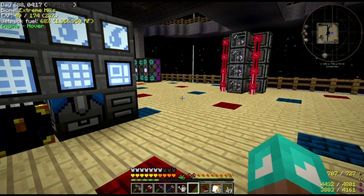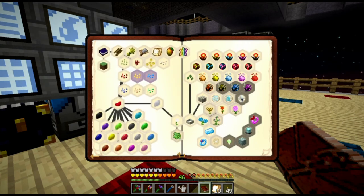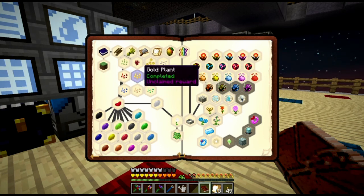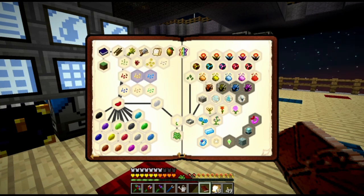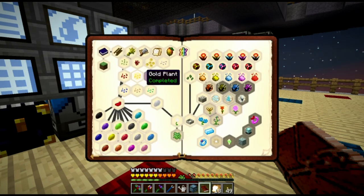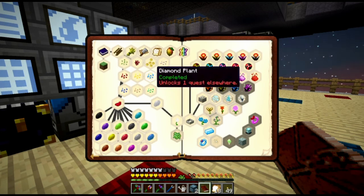I need to do a little bit of questing. Let's take a look at what I've finished between episodes. Since I had gold ore now as a result of the MFR mining machine, I was able to go ahead and complete all of the rest of these early agri-craft, native agri-craft crop quests. So I finished the gold plant and I finished the diamond plant. This one says it unlocks a quest elsewhere, but I think it's just decrementing the counter on the final page.